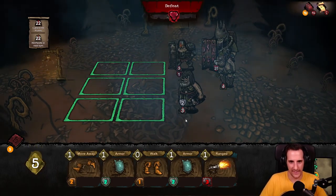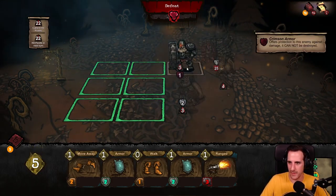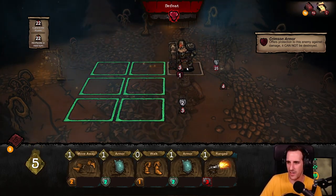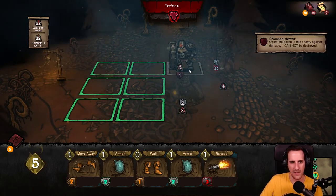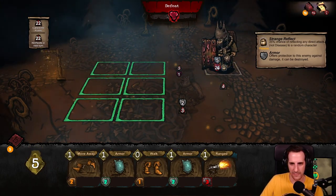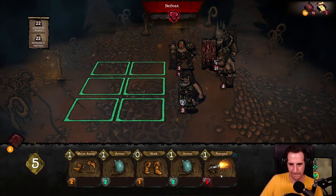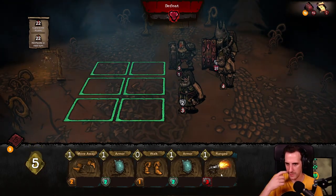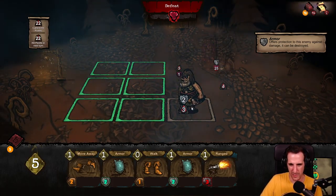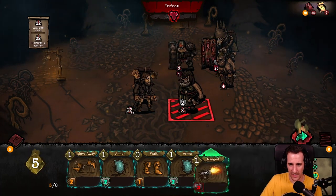Okay, defeat — it's hidden. Crimson Armor: offers protection to this enemy against any damage, it cannot be destroyed. Are you kidding me? How do I kill him? I call that bullshit. How can I even kill him? So how am I going to do this? I think this is the opponent that starts to do some weird magic. I guess I go here unfortunately and I do this and I armor up.